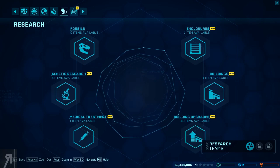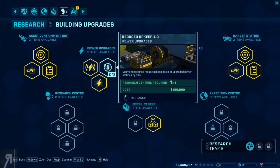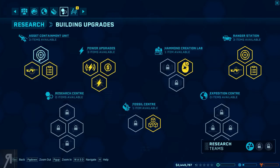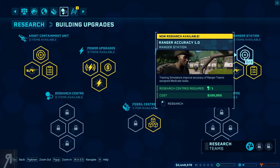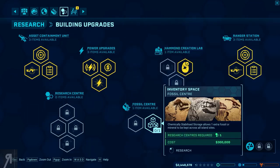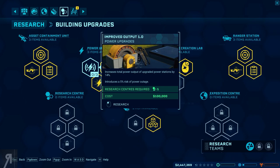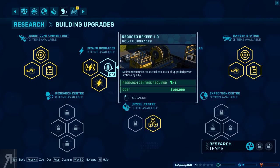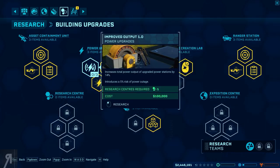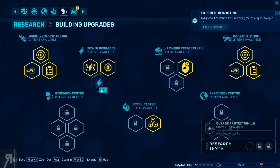As you can see, we have a load of different upgrades available — power upgrades, asset containment with tranquilizers, ranger accuracy, and all kinds of things. These are going to be very expensive. I think I'll try to increase the total power output and maybe reduce the risk of power outages at upgraded power stations. That upgrade introduces a 5% risk of power outage, but I guess we'll go with that.